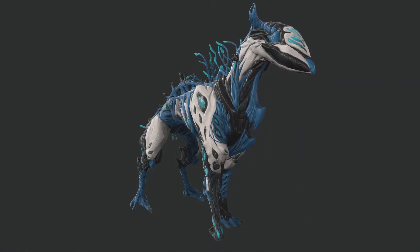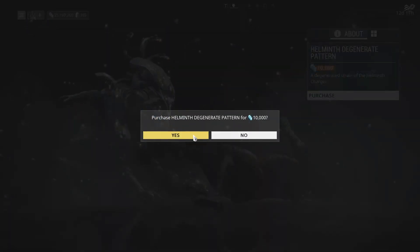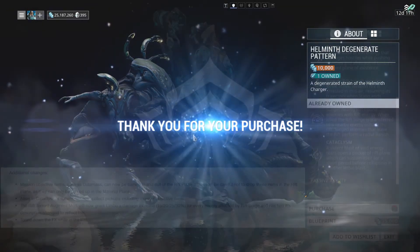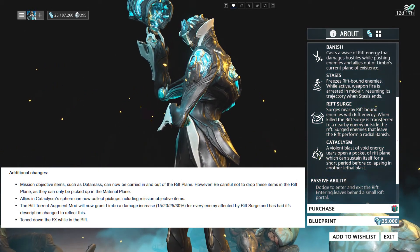The Helmuth charger also got its reskin. If you want the old charger skin back, you can purchase it for credits within the market. Limbo also received his rework, changing his abilities and how he interacts within the rift.